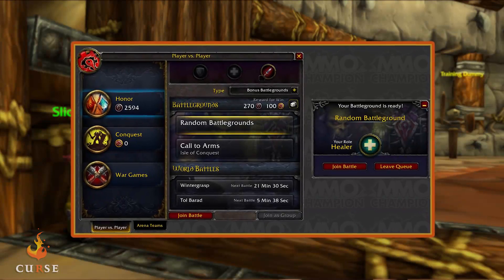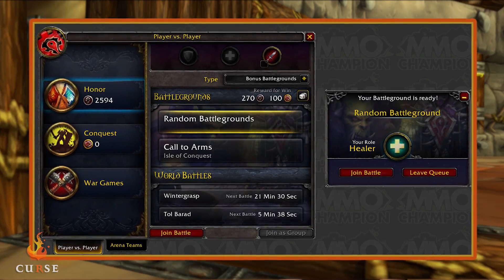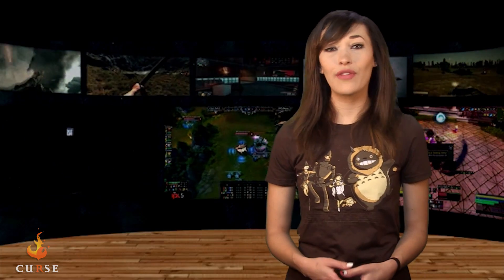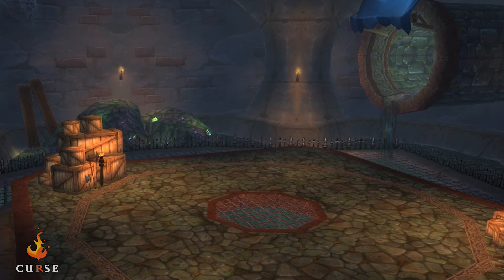Rolls have been added when queuing for random battlegrounds, and an item level cap of 496 has been added to battlegrounds, rated battlegrounds, and arenas. Picking up the Alliance or Horde flag in a rated battleground now increases damage taken by 50% for characters in a tanking specialization and by 20% for non-tanking specs, whereas previously carrying the flag increased damage by 25% regardless of spec. In the Dalaran Arena, steps have been installed in the two remaining corners, and in the Eye of the Storm the starting platforms have been lowered.